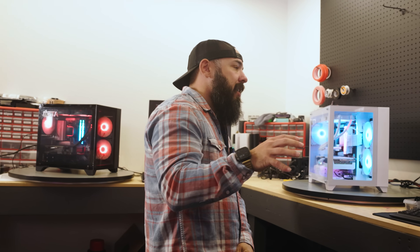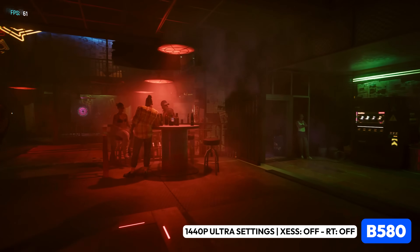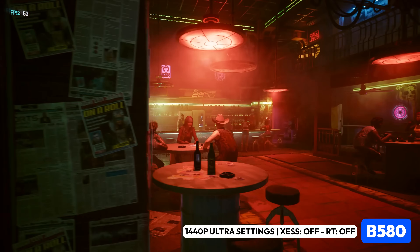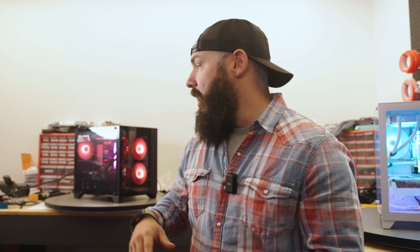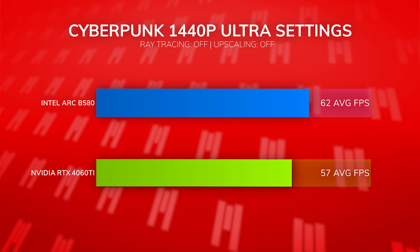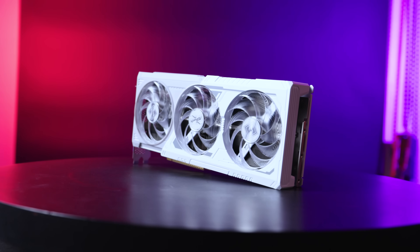We just finished up benchmarks on Cyberpunk. This is the Intel system with the B580 — average FPS, 62, almost 63 frames per second on the benchmark, with everything disabled: no DLSS, no upscaling, nothing like that. The 4060 Ti pulled 57 frames per second. Let me remind you — this is a $400 GPU compared to this $250 card, almost half the price. The Intel card is kicking the 4060 Ti's ass on price to performance.